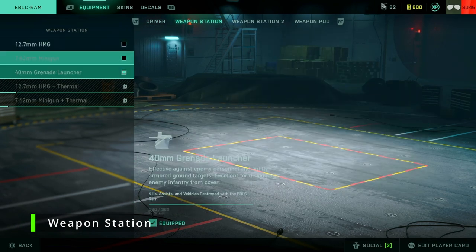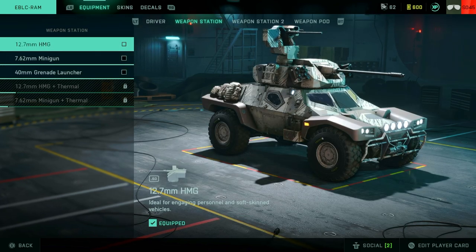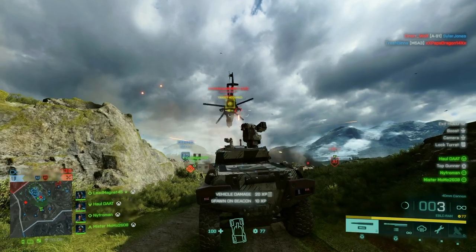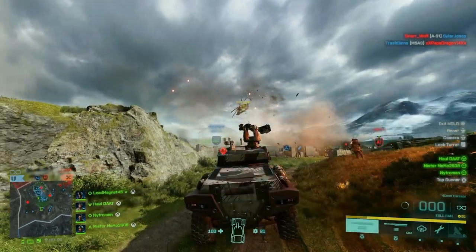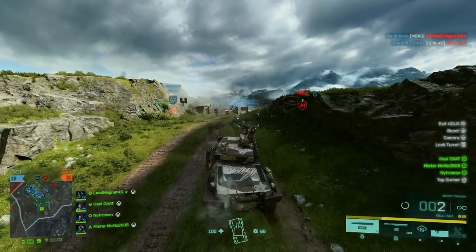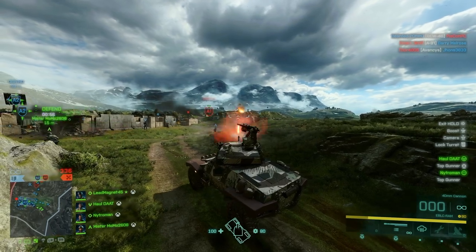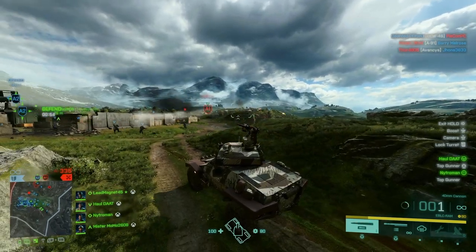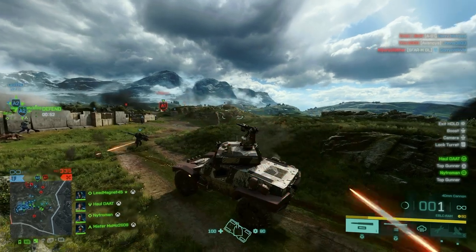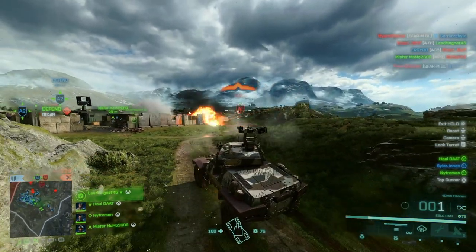Weapon station — right now I don't have all the choices, but when I get the HMG thermal I will run that. I normally run HMG here. I run anti-personnel in the weapon station, which I'll explain. So I have anti-personnel in the weapon station and anti-personnel backup in my driver's seat.